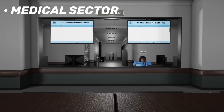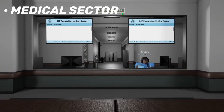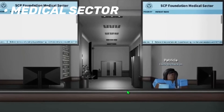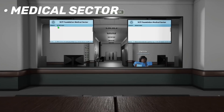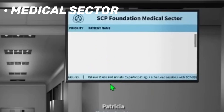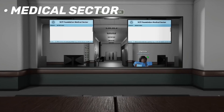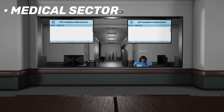Here we can see the reception desk for the Medical Sector. This Medical Sector is completely remade with a much newer layout. We actually have custom monitors now — it looks like they have little sections for patients on the screens. They also have an NPC AI named Patricia that you can click to check in. I assume there will be multiple options regarding medical roleplay. We can also see right here that there is a list of signs, unfortunately we're not at a good angle where we can read those yet.